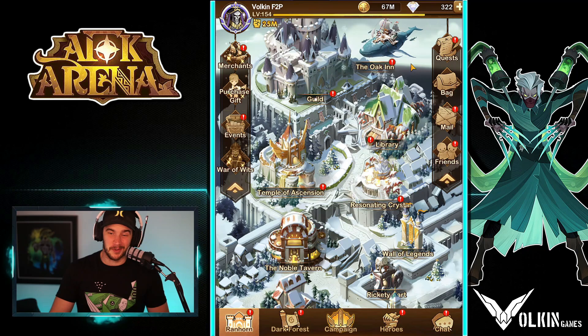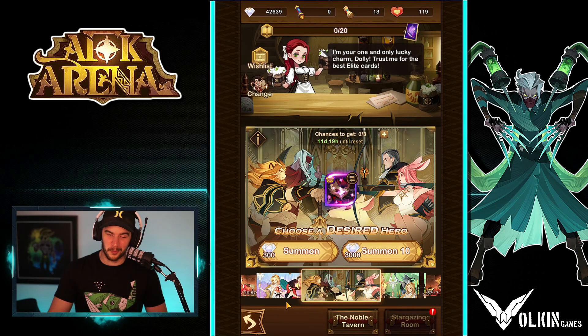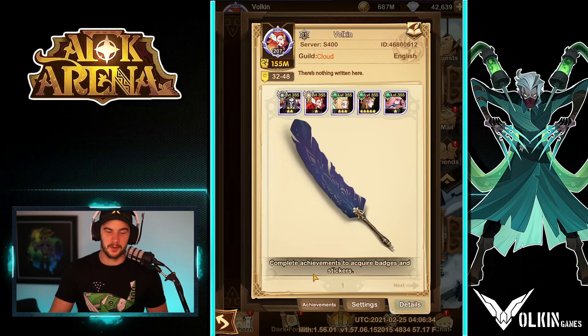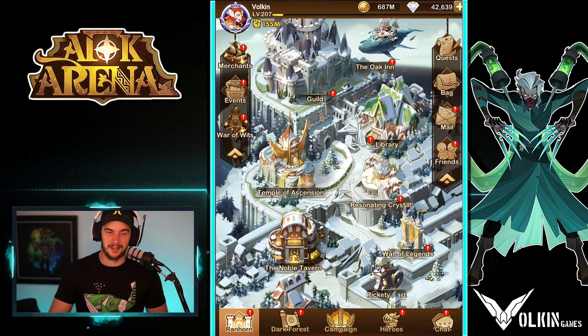What we're here for now is to go over to the global server. For those wondering, this is what it looks like on the global server — you don't actually have the button to click to redeem a code. Unfortunately, that is the way they have designed it. Kind of sucks, but that's what it is.